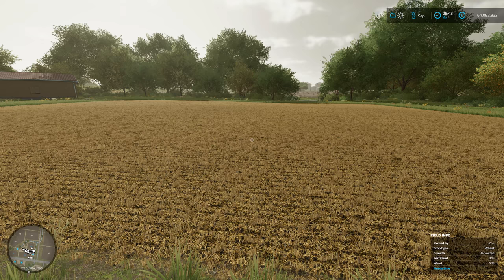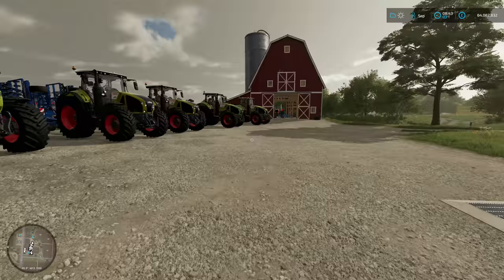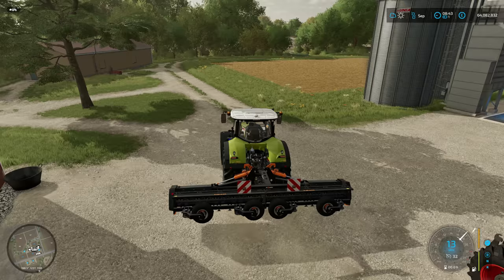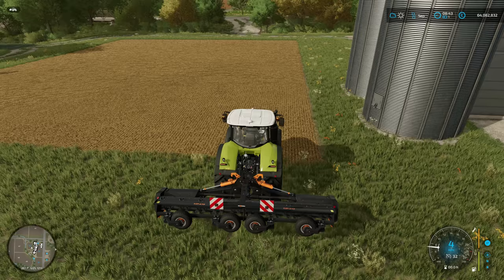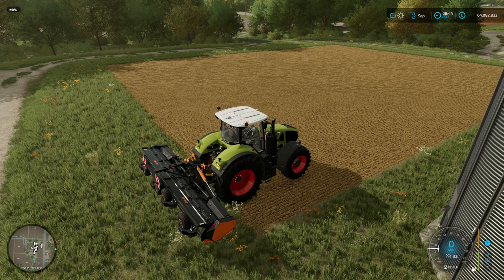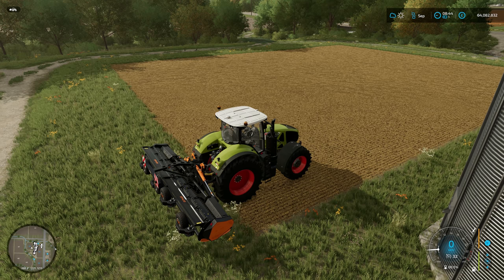The first thing we're going to do is use the mulcher. Now by using the mulcher after harvesting you're going to increase your yield by 5%. It's a bit different this time because we need to plough as well and spread lime. Now lime you're going to spread every three cycles of harvest — every three harvests in the field you need to make sure you're spreading lime and also ploughing.